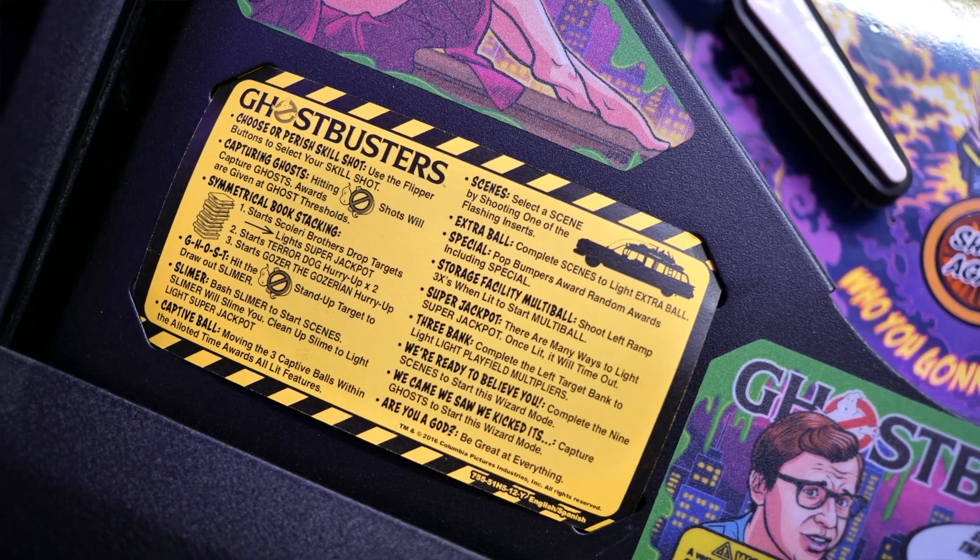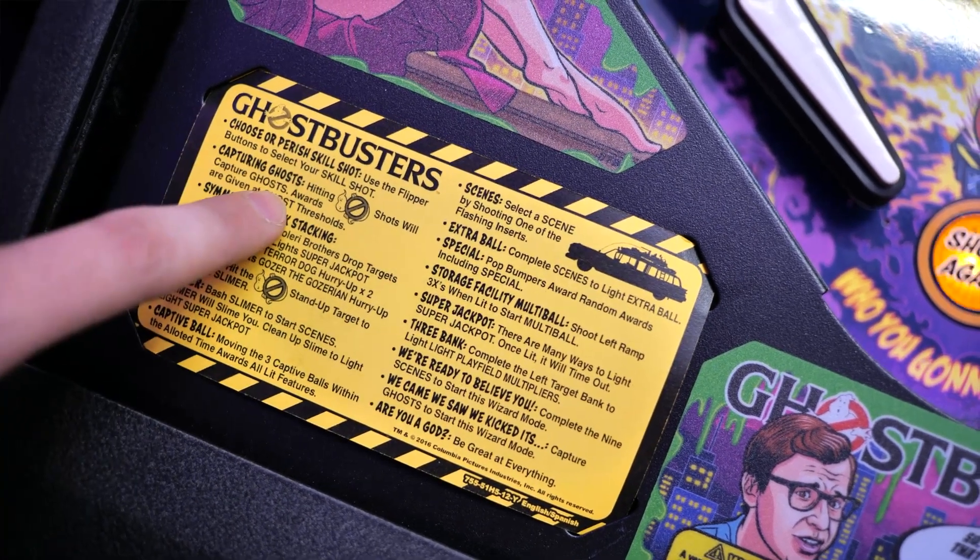First up, before we even start a game, let's take a second to look at the rule card on the bottom left. Most games mid-80s or newer are going to have a rule card on them, and that's going to give you a general idea of the rules of the game, what different shots do, and maybe some different game-specific features.